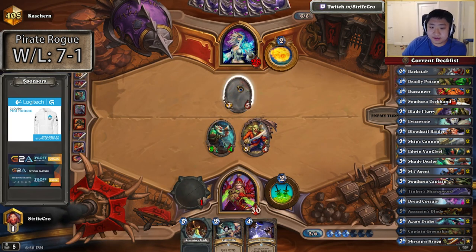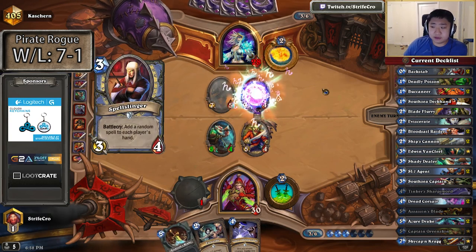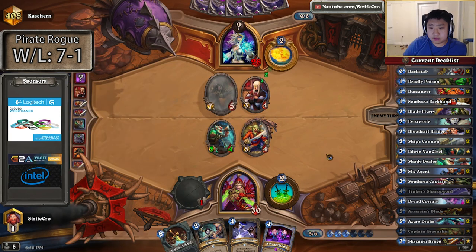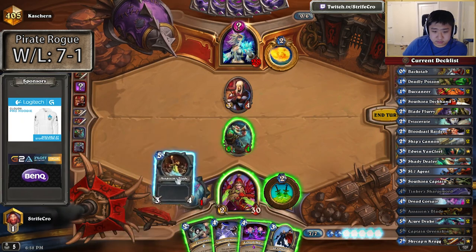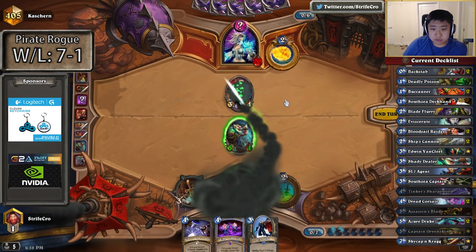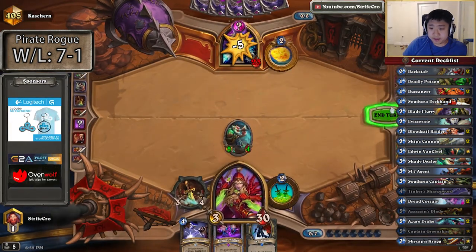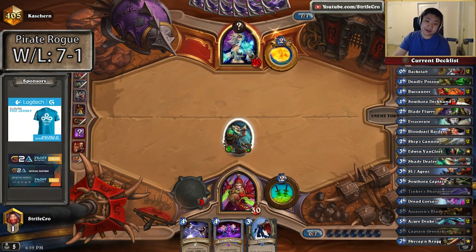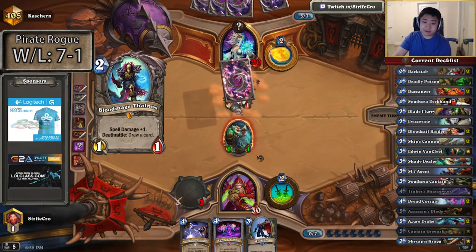Even this is still 6 damage with the dagger or knife. I also might proc my Shade Dealer. At least my minions line up very well against the assassin. And I have Assassin's Blade plus Eviscerate next turn. I have this set up where he needs to take a turn to remove the Shade Dealer. If he doesn't just play his Dr. Boom here, I probably can just race him.